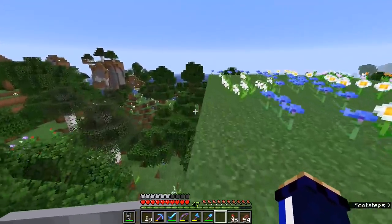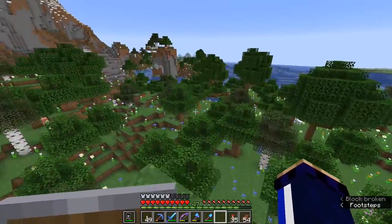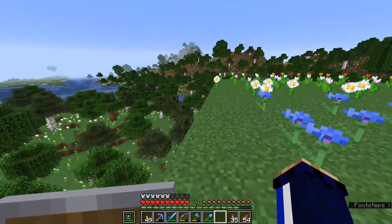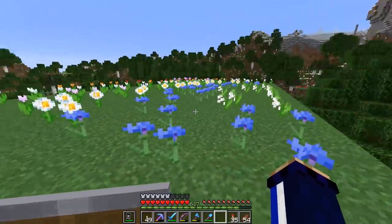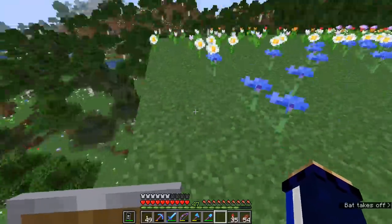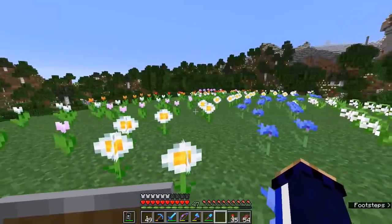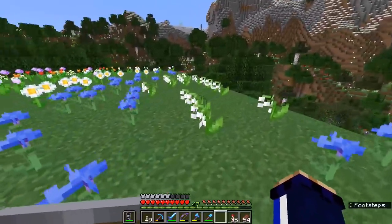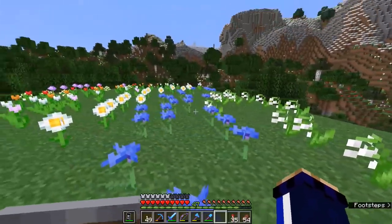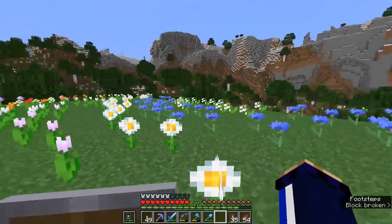I don't have any dandelions or poppies in this area, but that's fine because they are common literally anywhere else you bone-meal the ground. You'll also be able to get poppies from an iron farm, so you don't need to worry too much about those. You can get a repetitive amount of yellow dye just by repeatedly bone-mealing the sunflower. So as far as the flowers I want from here, I have a whole bunch of them — everything from alliums down to the new flowers, cornflower and lily of the valley, which provide blue and white dye.